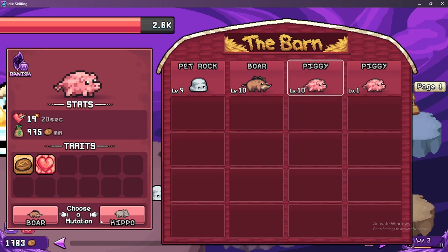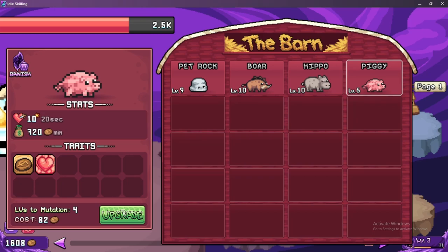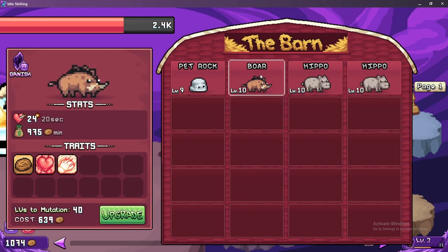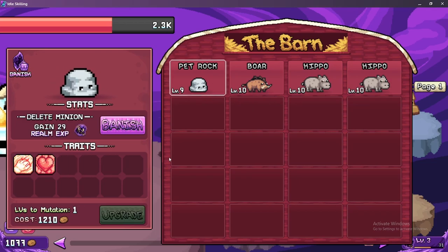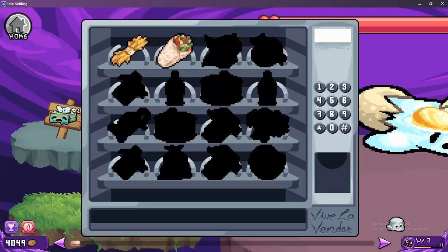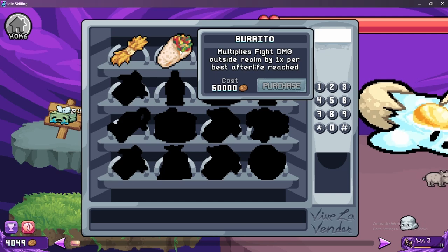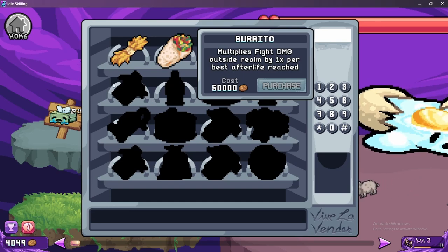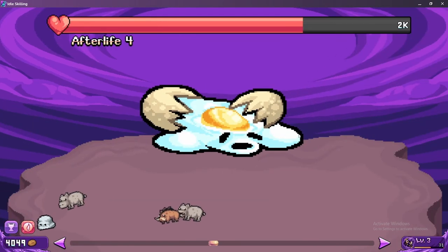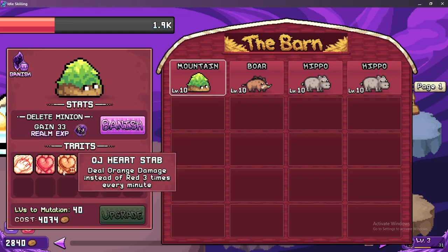Let's see what hippo does — increase crit chance, interesting. But I'm mostly going for money. I'll do boars or hippos. Hippos are really expensive. Rocks give the most XP, which makes sense — they're the most expensive to level up. There's a burrito — 50,000, multiplies fight damage outside realm by 1x per best afterlife reached. That doesn't make sense. We can upgrade the rock — mountain. Deal orange damage instead of red, three times every minute.